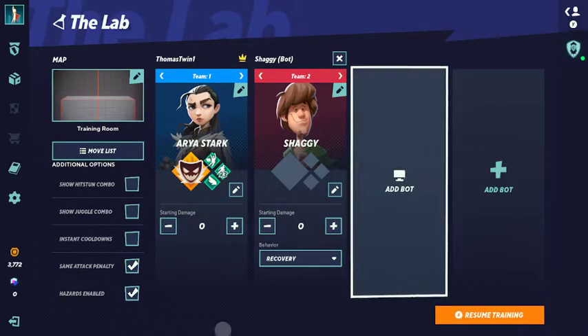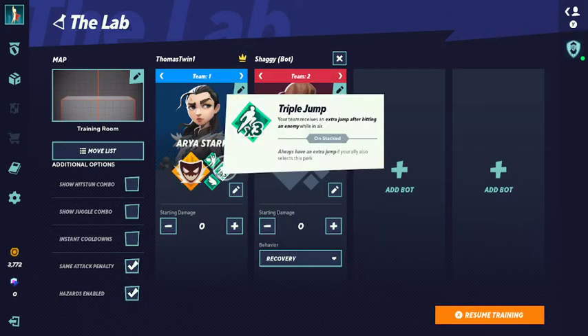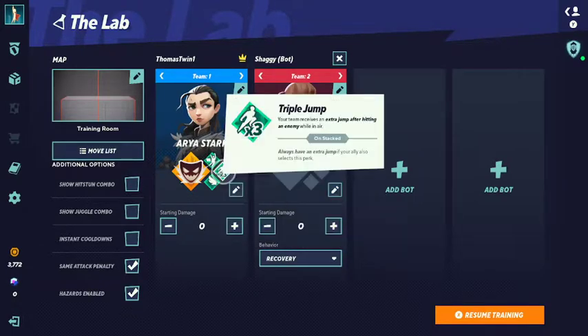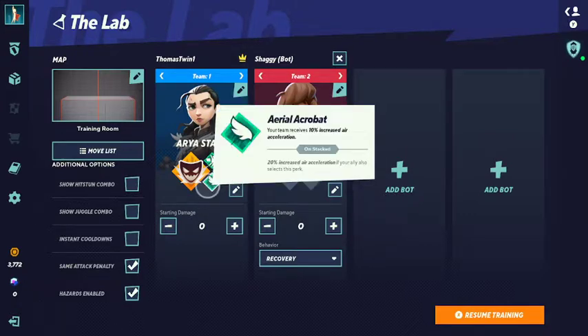Hey, what's up everybody, it's Thomas 21 coming to you live with another video. Today we have an Arya Stark video. I play Arya Stark — she's not my main but I really do like her. Here's what I run: I dodge for her cooldown to get her knife back faster, the triple jump for more pressure in the air, and real acrobat for more pressure in the air.